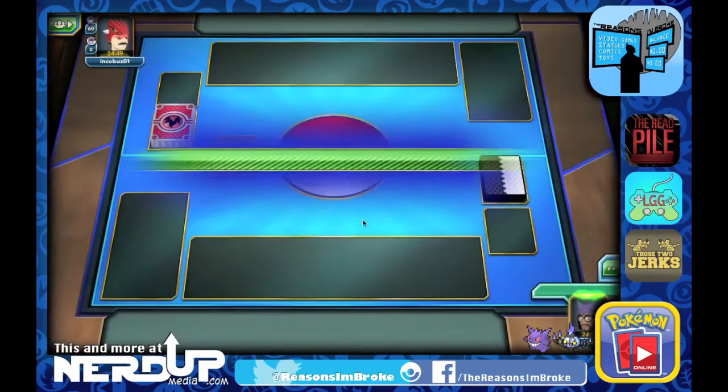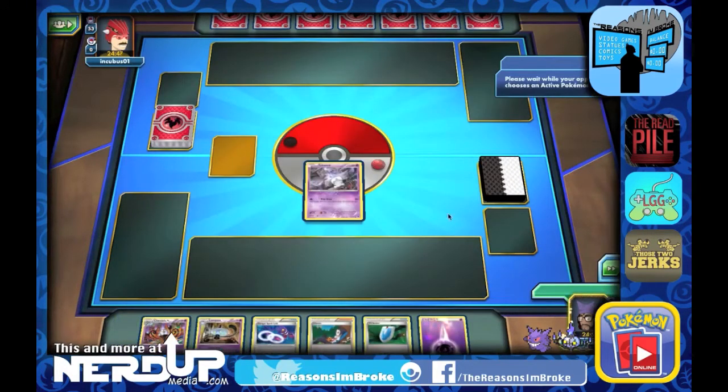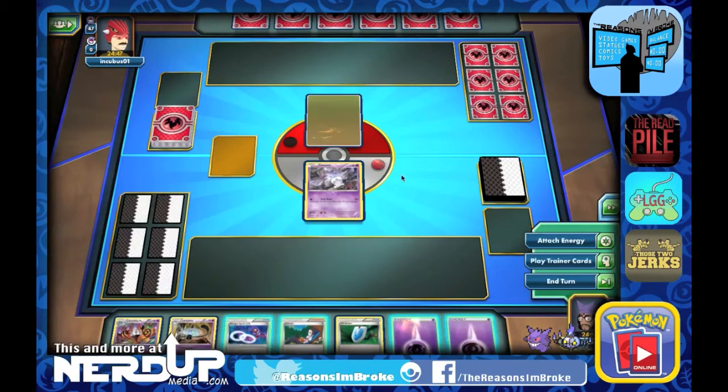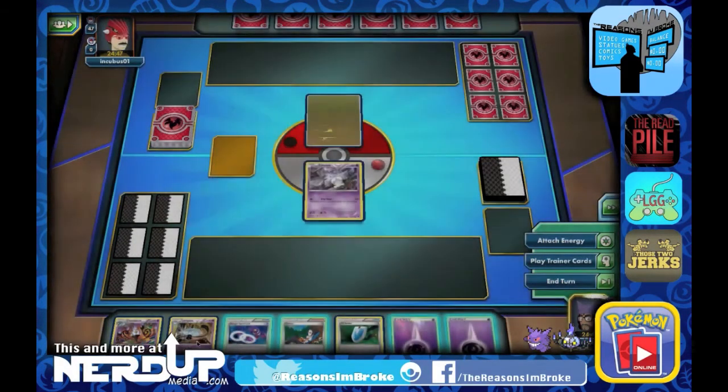Don't be surprised if we see a ton of Shaman EXs and a ton of Rayquazas. We're running our Litwick deck, a little bit modified from last time — just a couple of adjustments. They start off with one I haven't seen in play too much, and that's the Latias EX.